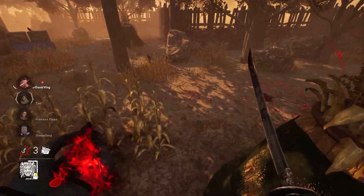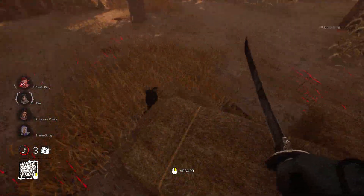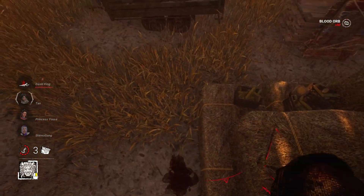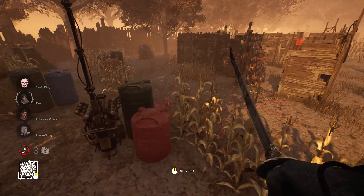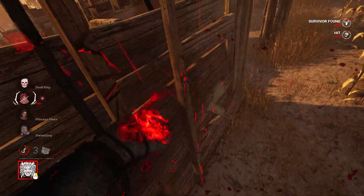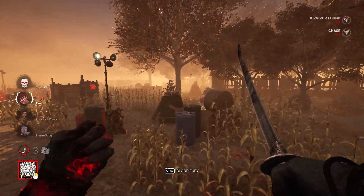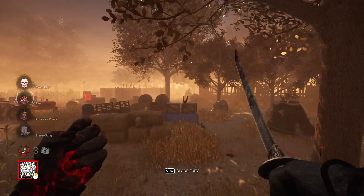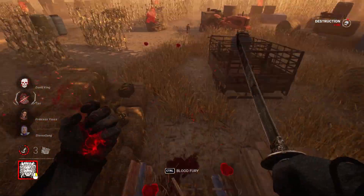Holy crap, he's tiny! So yeah, we can still get stunned — in case you didn't know. I believe he is gonna be one-shot right away. Boom — he's just dead. Everyone is already hooked twice at the beginning. For the record, you cannot perform vaults — you can only throw pallets. That applies to both survivor and killer. Yeah, this looks pretty cool.